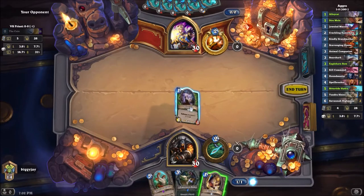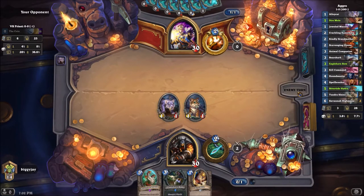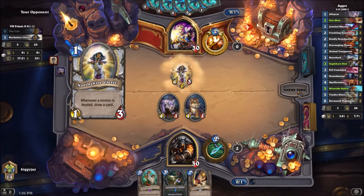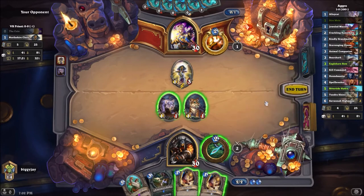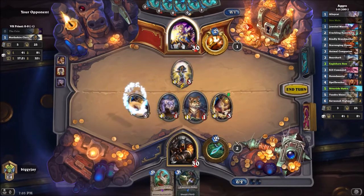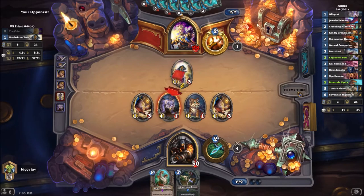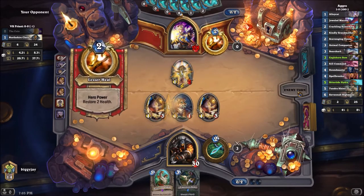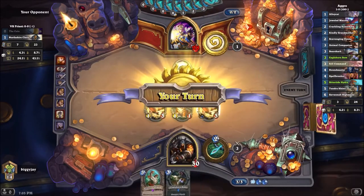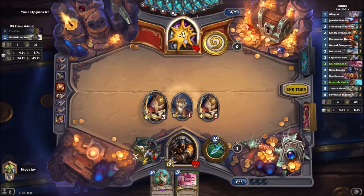A lot of them don't play Shadow Word: Horror anymore. The card we really need to watch out for is Tar Creeper — Tar Creeper is a problem. The two Dire Moles wouldn't just attack; they're going to get a card off their Cleric, but that means they're most likely not doing anything this turn besides killing one of my dudes. They killed the Ugly One, so we get to keep Tabby around. Probably going to play Eaglehorn Bow and trade into it. I like to save my Kill Commands for cards like Tar Creepers, or to finish off an opponent.